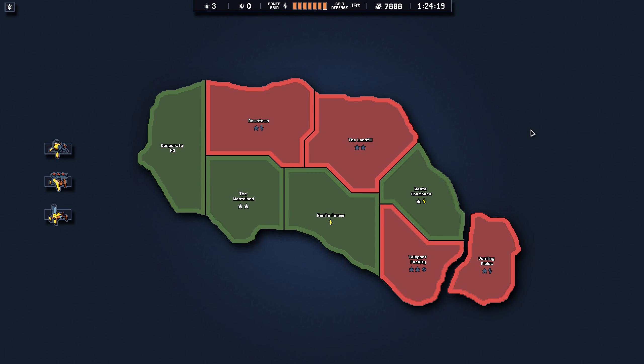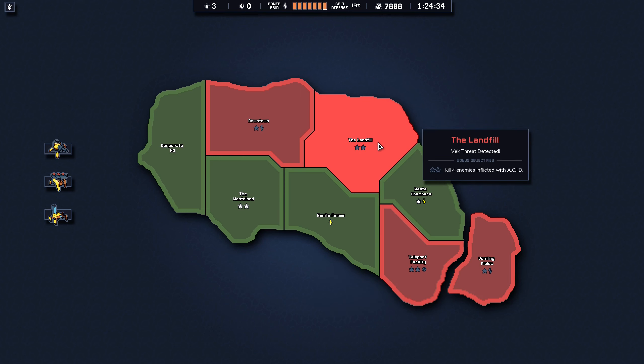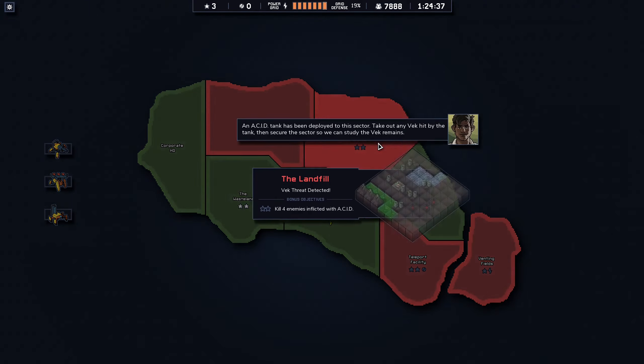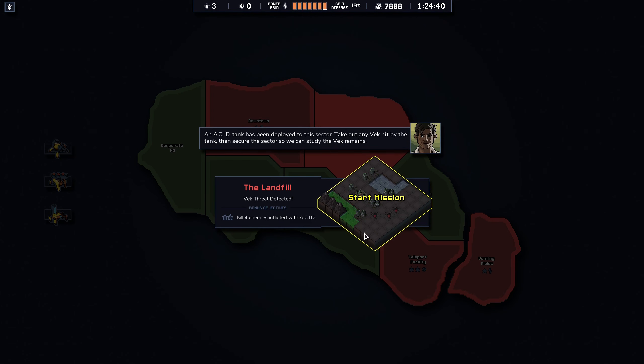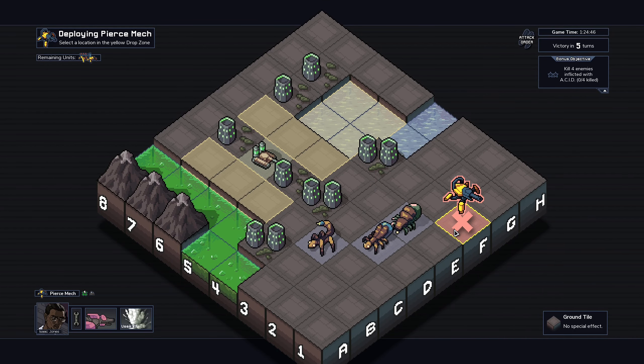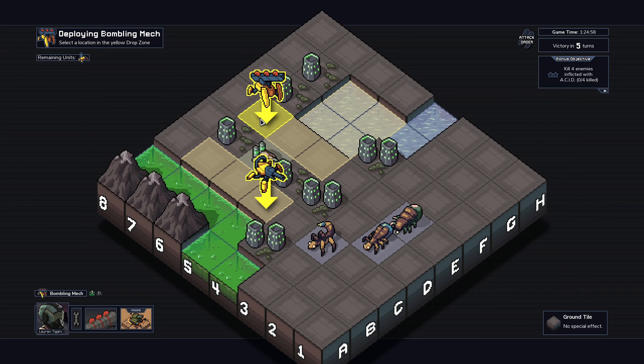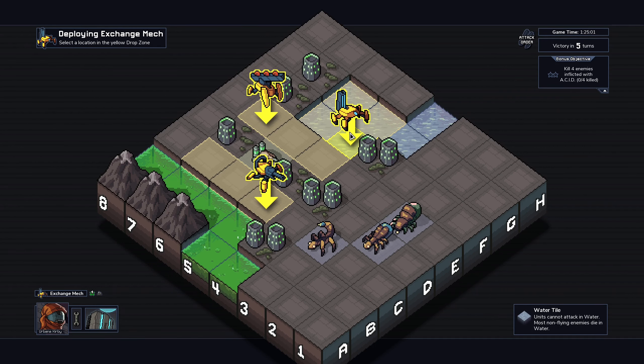Hey everyone, welcome back to Into the Breach. We are still doing our first run here with our first advanced squad. Killing four enemies inflicted with acid usually gives us some sort of way to spray acid on enemies, so let's see if we can do that. We are not very good at killing enemies, so this might have been a mistake, but we'll see how it goes.